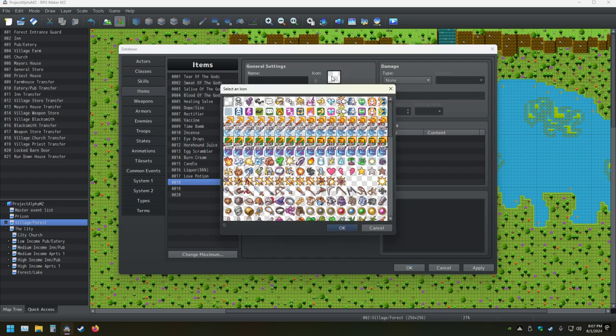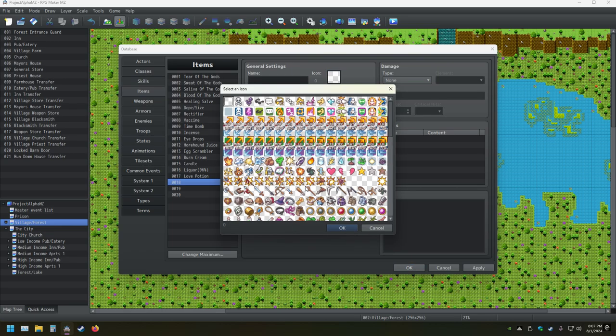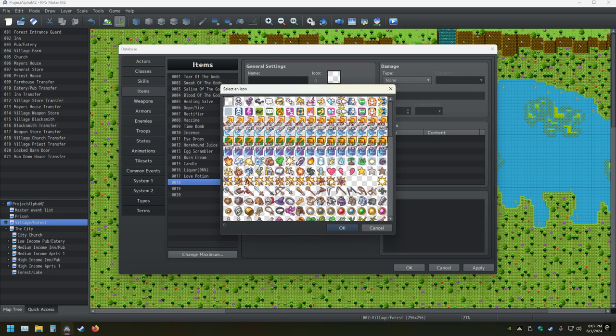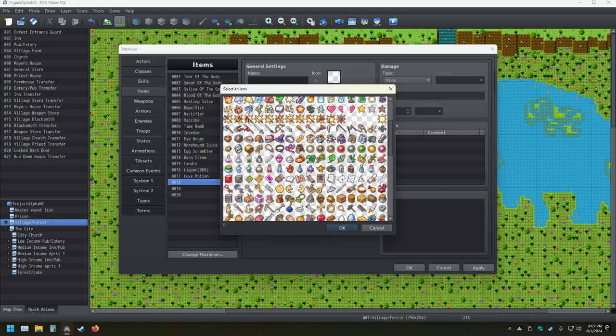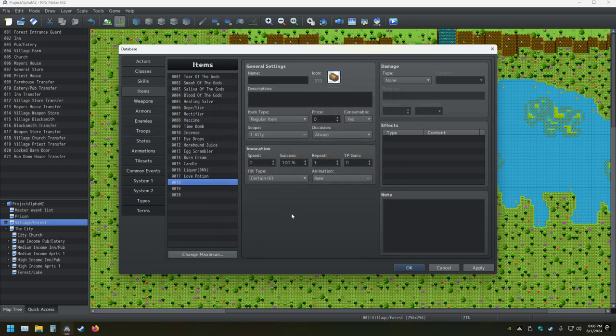So we need to make a treasure chest item with a catchy name. First I need an icon for it. I'm using the proper assets and not the MZ assets that aren't colored in — because the devs are lazy. I want multiple tiers as well, or do I? Nah, screw it. So there's our treasure chest — now I need a catchy name for it.